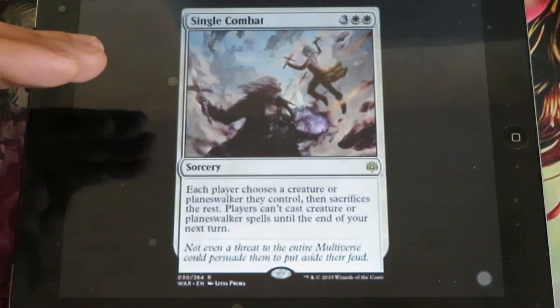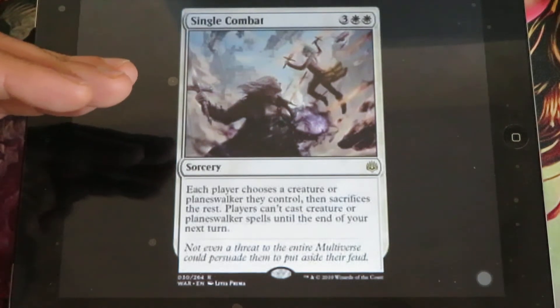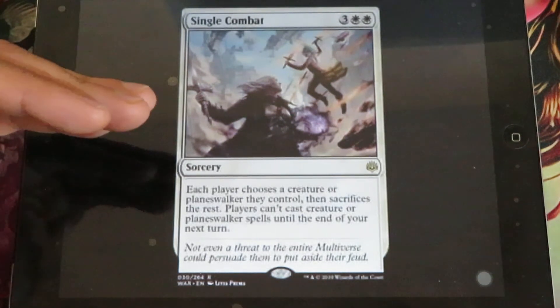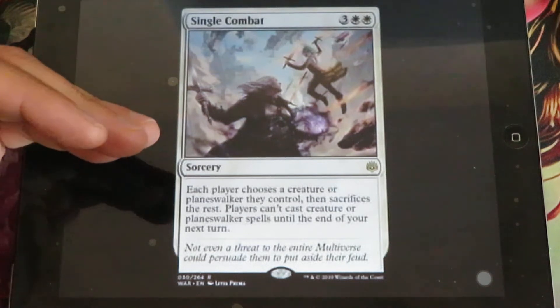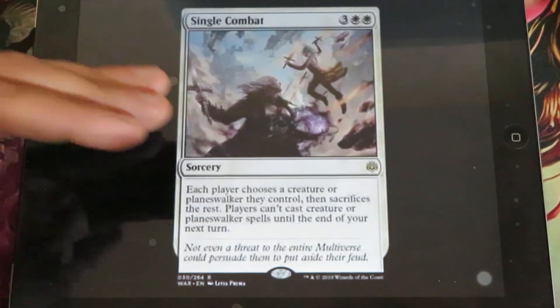Single Combat - for 3 and 2 white, it's a sorcery. Each player chooses a creature or planeswalker they control, then sacrifices the rest. Players can't cast creature or planeswalker spells until the end of their next turn. A very strong card.